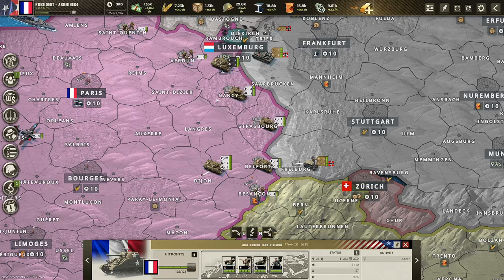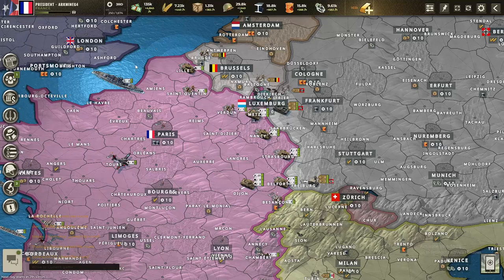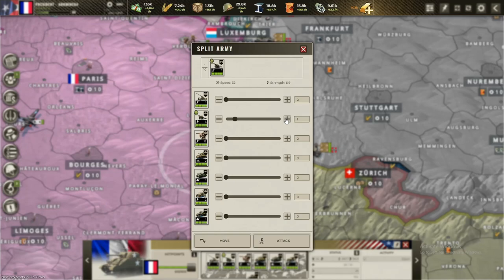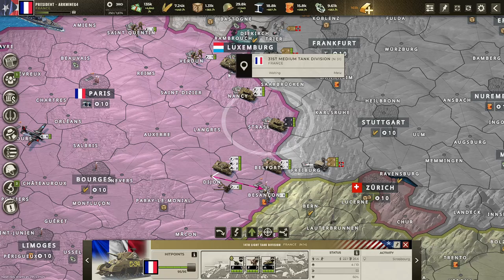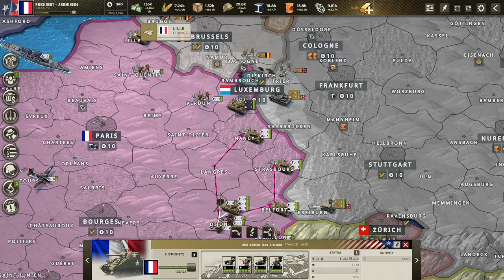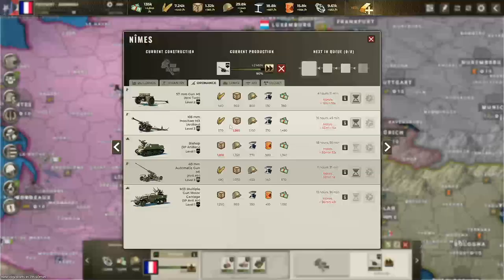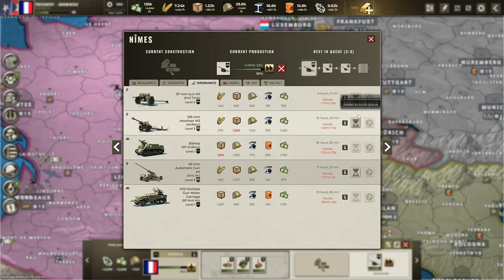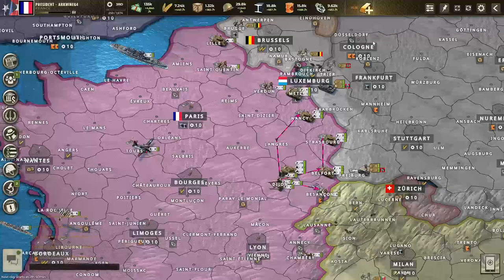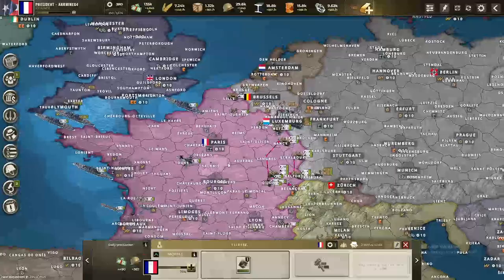I can put a bunch of units on the Maginot line itself — we have 12 infantry there. I'll try to get two extra on each position, but we probably need them elsewhere. First I'm placing artillery: two on each position. There's already one here and one here, so I'll send one to each of those, then two over to Nancy and two more to each of these spots. We need another eight artillery total, which shouldn't be a big problem. We'll really lack goods though, and they're already expensive.